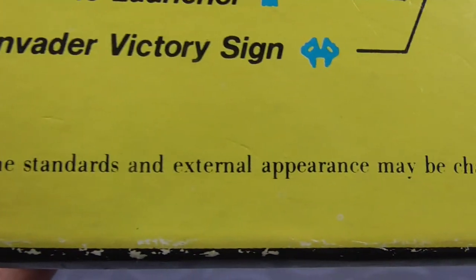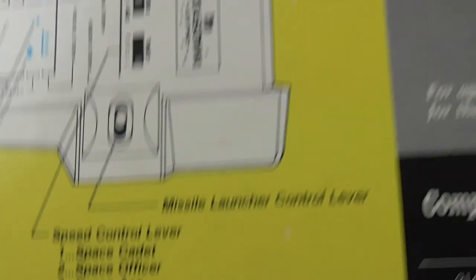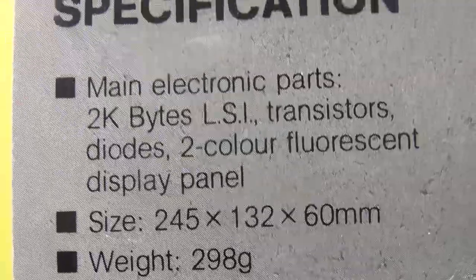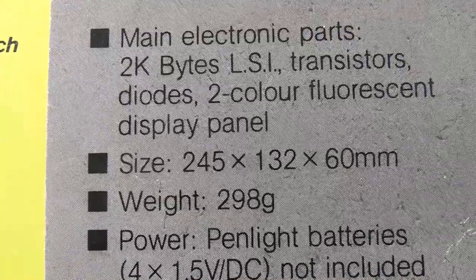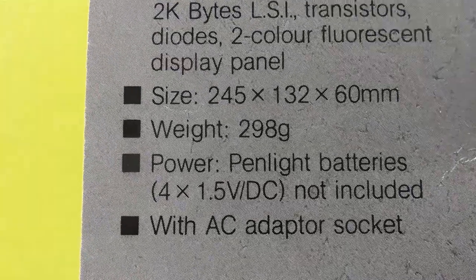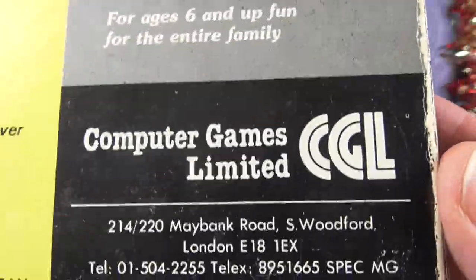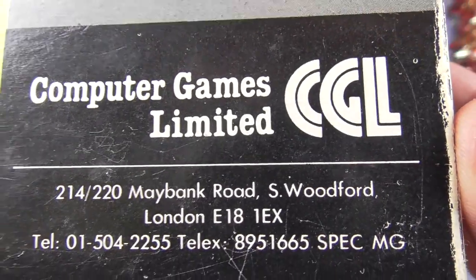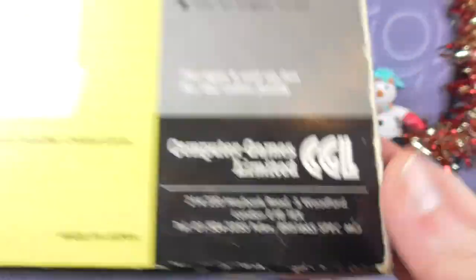Please acknowledge that the standards and external appearance may change without notice when so required for improvement. Specifications: main electric parts 2K bytes LSI, transistors, diodes, 2 colour fluorescent display panel, size 245 x 132 x 60 mm, weight 298 grams, power 4 x 1.5V DC pen light batteries not included. For ages 6 and up, fun for the entire family. Computer Games Limited CGL, Maybank Road, Woodford, London E18 1EX. Those are some old numbers — try giving them a call now.